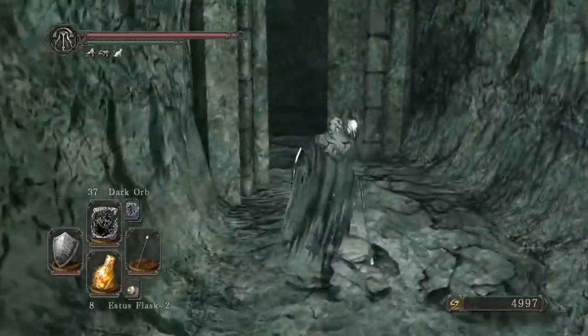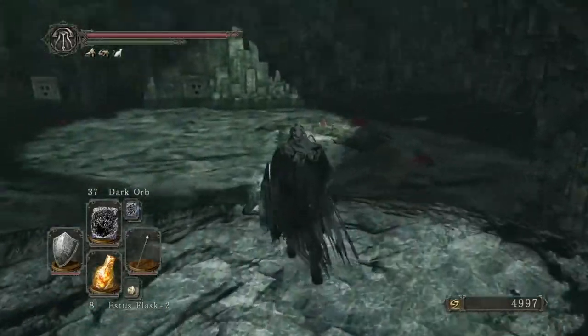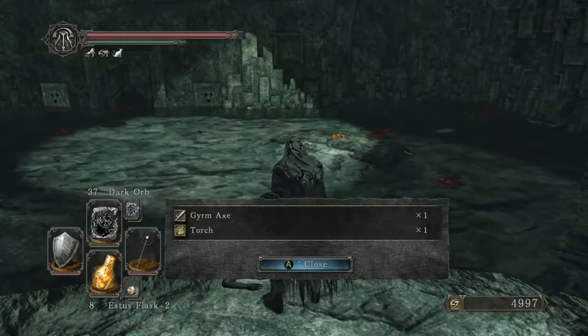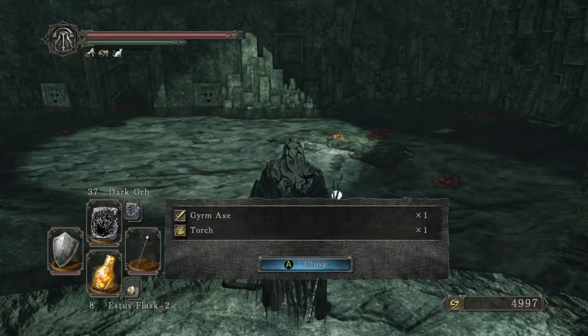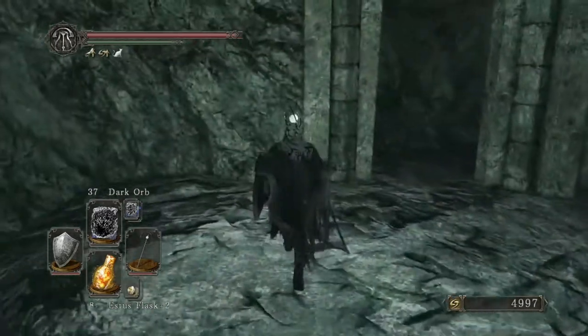I'm heading up this way because I think there was a treasure up here on the ledge — and yep, it is. We got Girm's Axe and a Torch. There is also a thing over there and I honestly don't remember what happens when you light it.